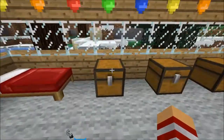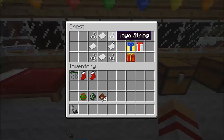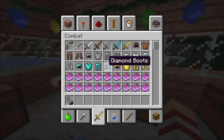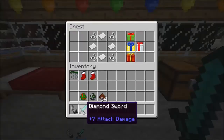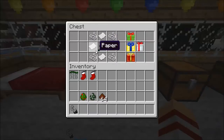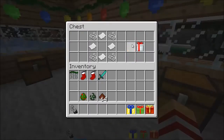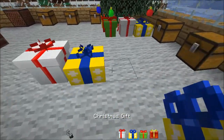There are also Christmas gifts. If you're playing multiplayer with friends — because this mod does support multiplayer — you can actually give them gifts. You put four pieces of string and four pieces of paper in a crafting table, and the center item is what you want to give your friend. For example, let's say I want to give them a diamond sword — very generous. Put the diamond sword in the middle, and out pops one of these Christmas gifts. You can place them down and they look like little wrapped presents.